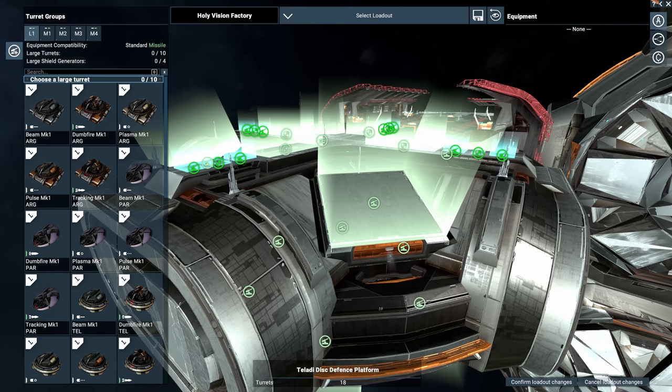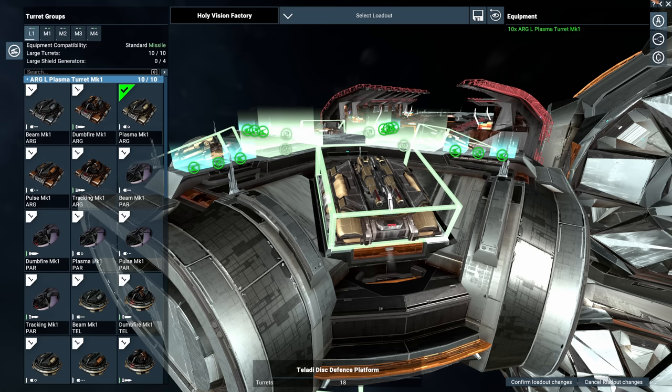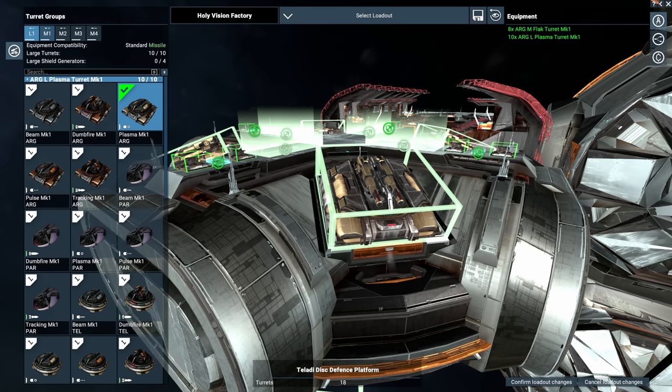We're not finished — we have to set up guns. Go into Edit Loadout: you get one large selection and four medium. For the large, go with Argon Large Plasma — this is my definitive recommendation. There's an argument for Paranid Large Plasma, but we'll come back to that. For the four medium turrets, go with Flak — max those turrets out. Once you've done that, you'll notice the white bars aren't full because we haven't assigned shielding yet.